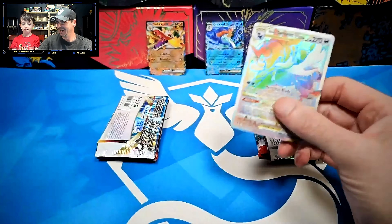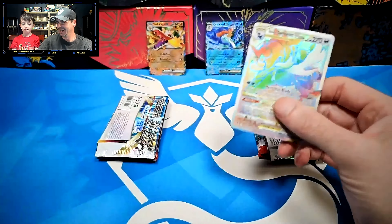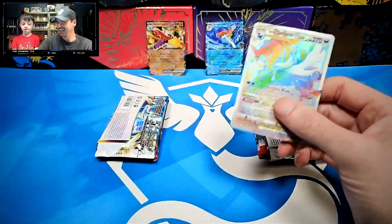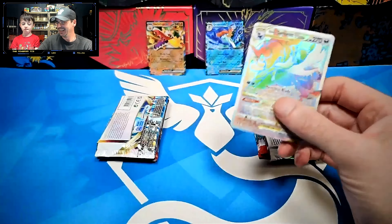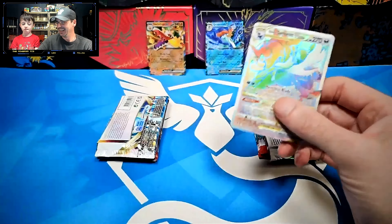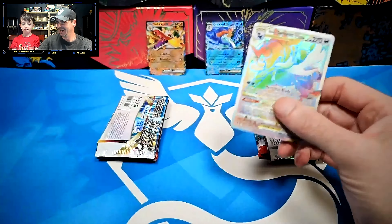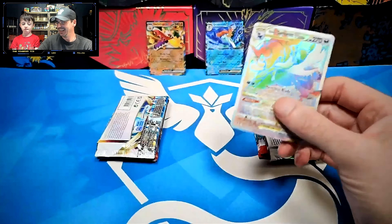Here we go, into Obsidian Flames. One from the back for me. Fighting Energy. Darumaka, Surskit, Dynamo, Spoink, Carbink, Mawile, Kirlia, Flamigo — and just a Gimmighoul hollow. Just a Gimmighoul hollow. No hit there.